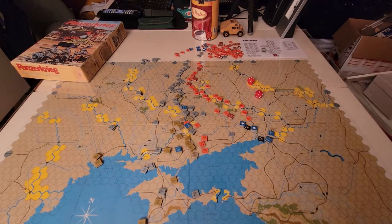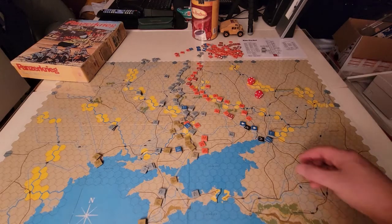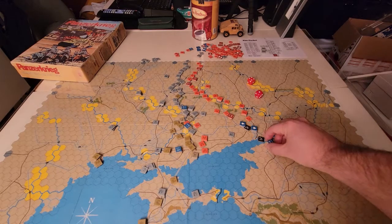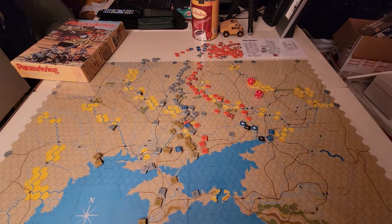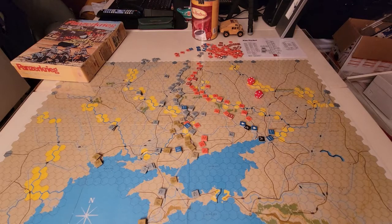The Germans had to take a number of cities — Odessa, things like that — including right up to Rostov, and you had to do it by the end of game turn seven in this particular scenario. The Russians win by stopping the Germans from doing so. So, the actual sequence of play for this game starts off with a weather determination — you roll for weather. In the summer months it's not a huge effect, but if you get rain it provides a minus one to your die roll.